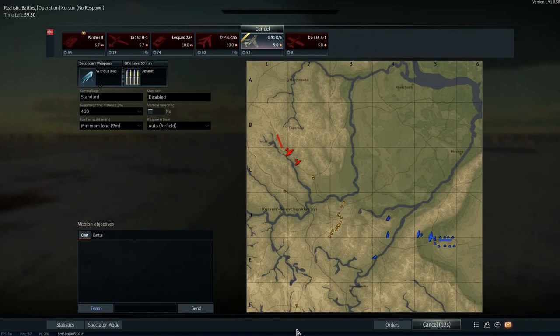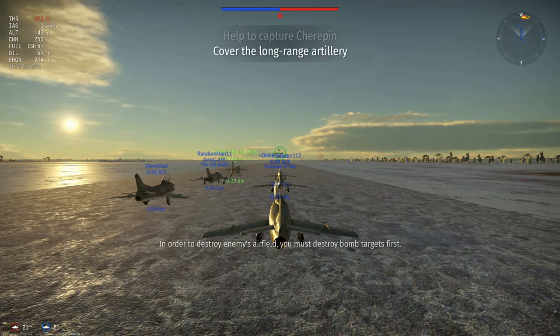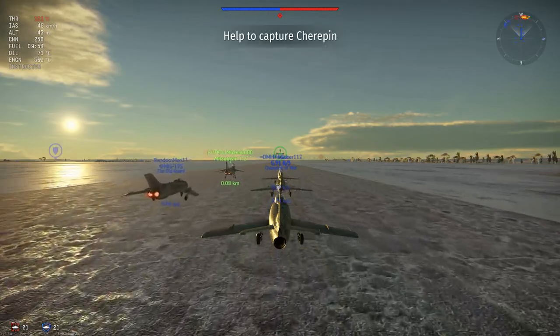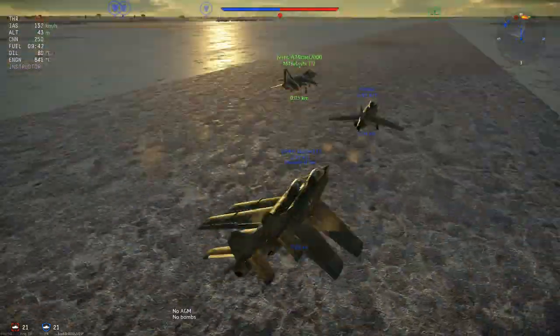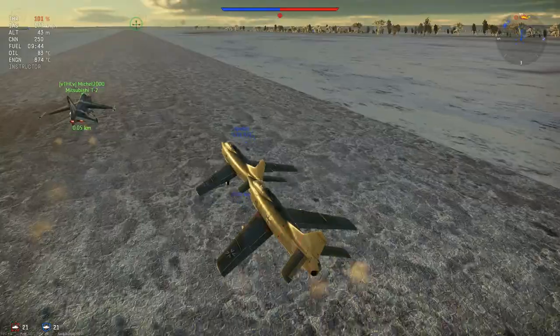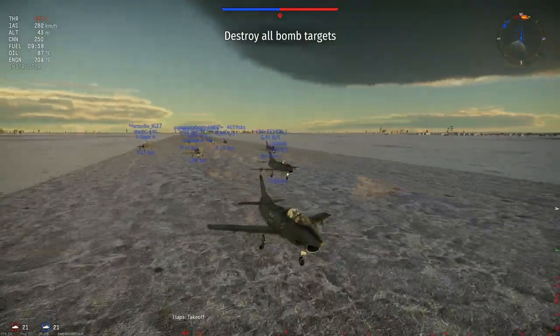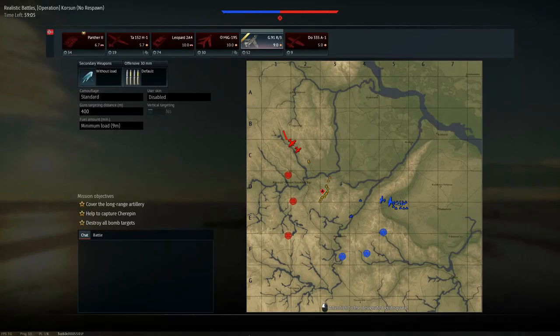We are in the second game now. I'm taking out minimum load — I usually do that for jets because the gameplay is far faster. There are some maps where I don't, such as alternate history Spain and Afghanistan. You can also see that you get uptiered quite a few times to fight T2s and MiG-19Ss, but you can easily handle those planes in the G91 because they are so fast and you are so maneuverable.